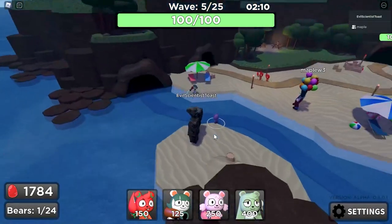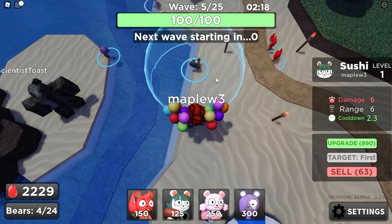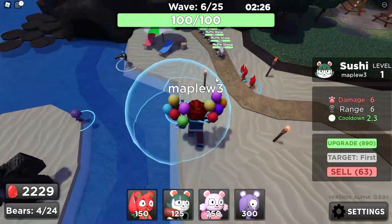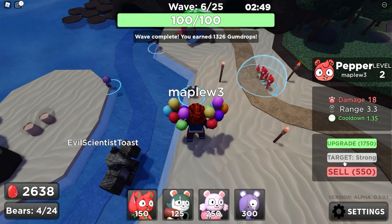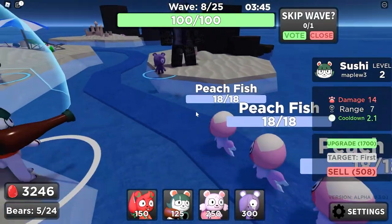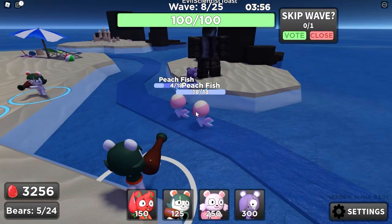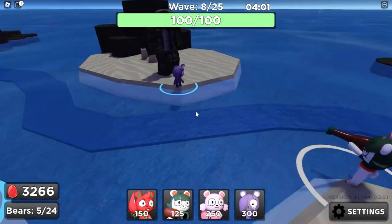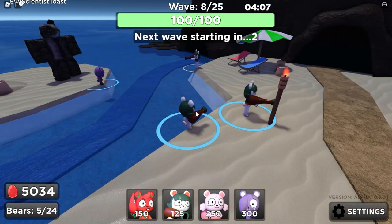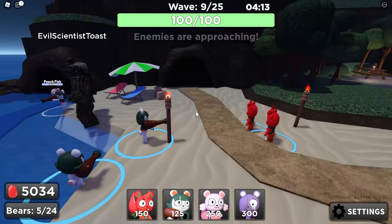He still hasn't gotten a chance to do anything. I'm not gonna place anything down, just so I can see him do his thing. It doesn't even reach where he goes yet. We might actually get to see him do something, if Sushi doesn't kill them all. You should target this one on last, probably. Oh — it's static damage. Yeah, it's a burn effect. That's really good, especially for bosses. That's gonna melt them.